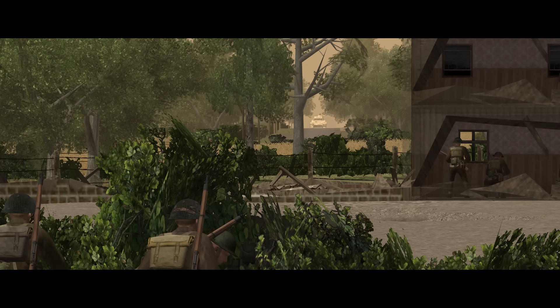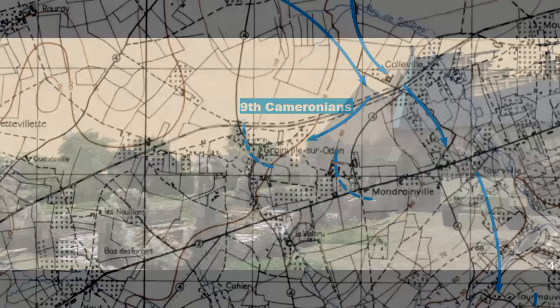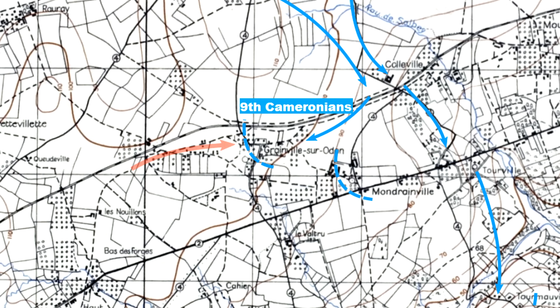Welcome back to Combat Mission: Battle for Normandy, for the 11th mission of the Scottish Corridor Campaign. In the last mission, the 9th Cameroonians took the village of Granville with support from the 9th Royal Tank Regiment. Overnight, the Germans have been pounding the place with artillery, and now, at 12:15 on the 28th of June, they're launching a counterattack to try and punch into the side of the British penetration. It's our job to stop them.